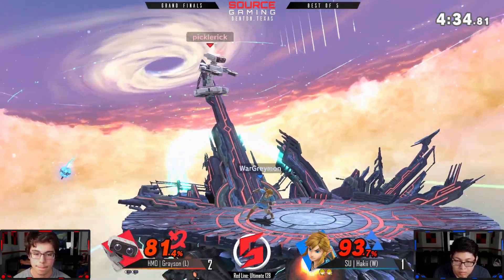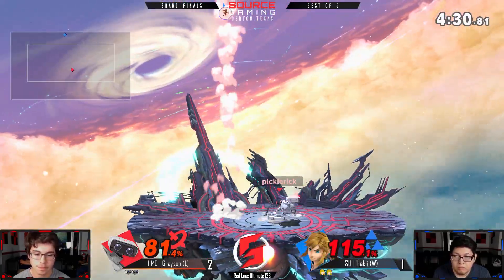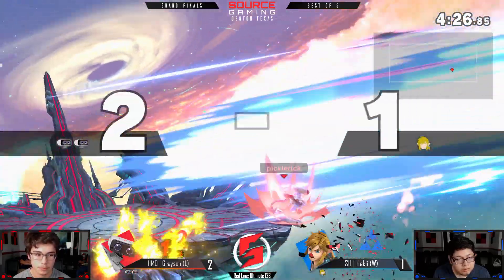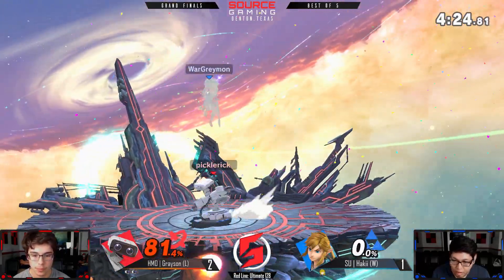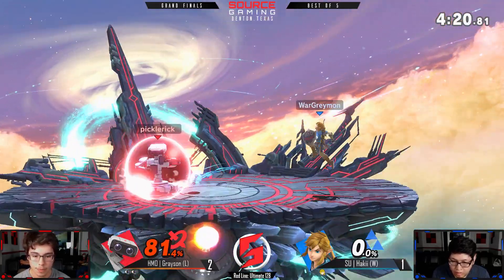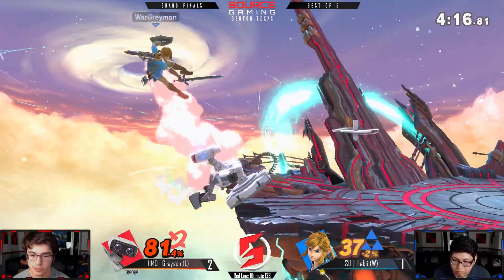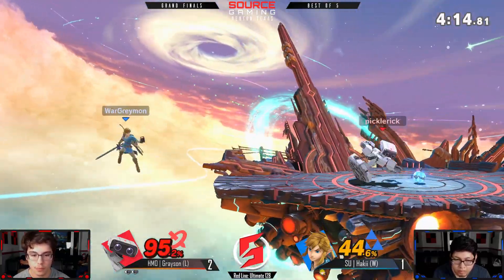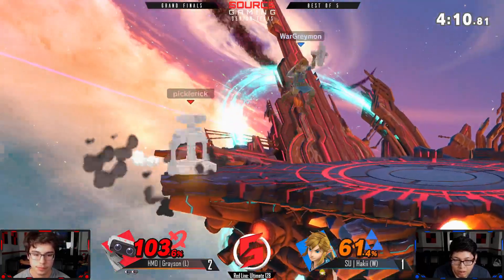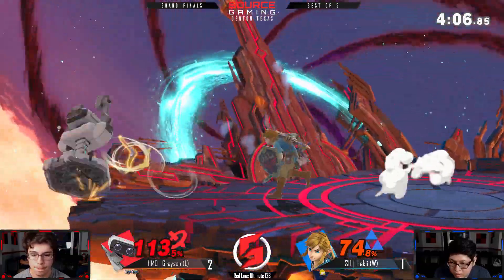Grayson though not looking quite as shaky as last game — he's figured it out a little bit. That bomb is so good — spot dodge, jump, smash. Not quite gonna take it. Nice combo — really nice follow-up there, going up into the air to wear out the invincibility. Really nice string — he wanted the side-B follow-up but it just got broken out by Link's nair.